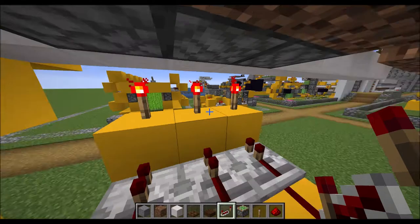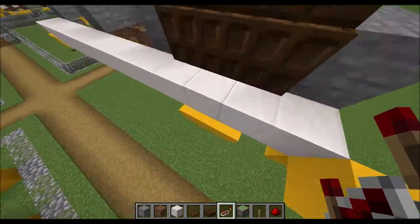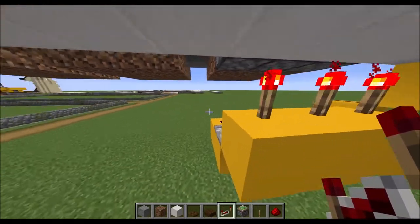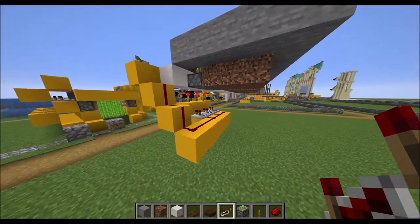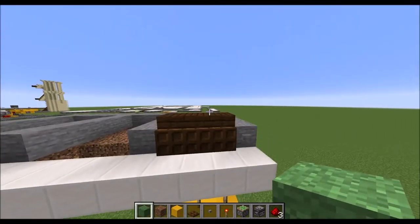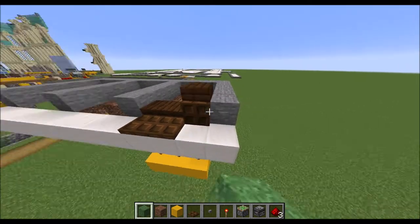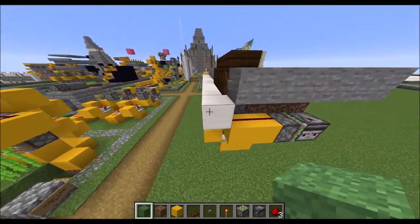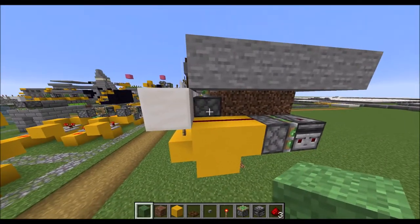How can we now make this tileable? We could of course have every other one have the mechanism on the other side. Let me see what I can figure out. I think this would work — it does look a bit funky, not on the opening but on the closing. But it should be tileable. The problem is that the button powers redstone wire right next to this piston.